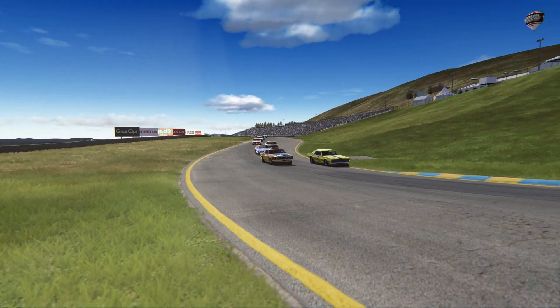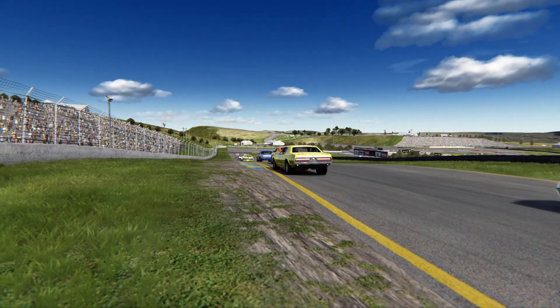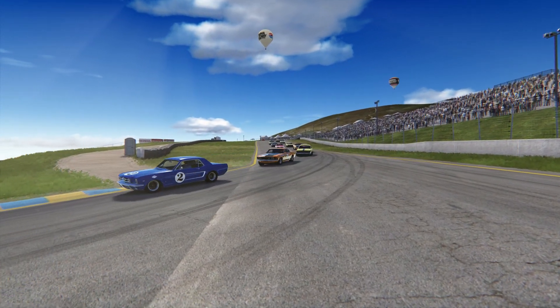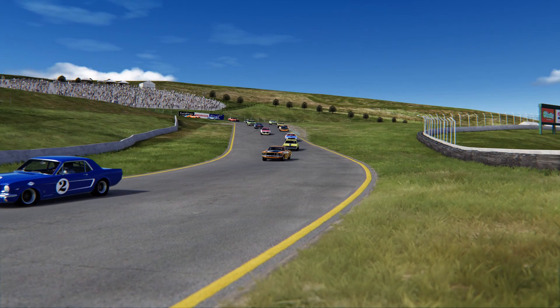What's up guys, welcome back! Welcome to a separate Forza Act. Today we're going to the great old US of A - back in America baby. We're going to Sonoma and we're in this Trans Am Legends pack, and the car we're going to cover is the Mustang Boss 302.